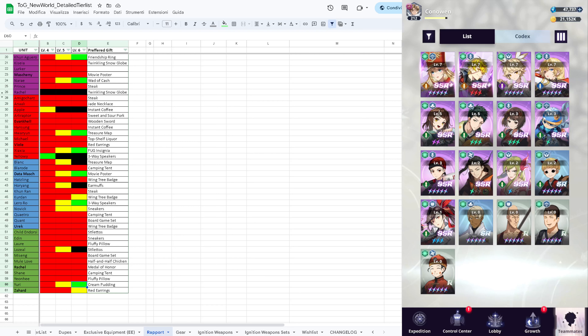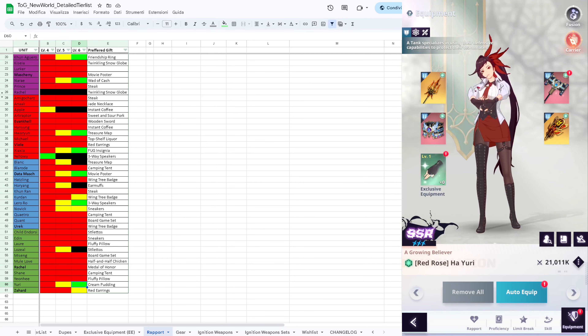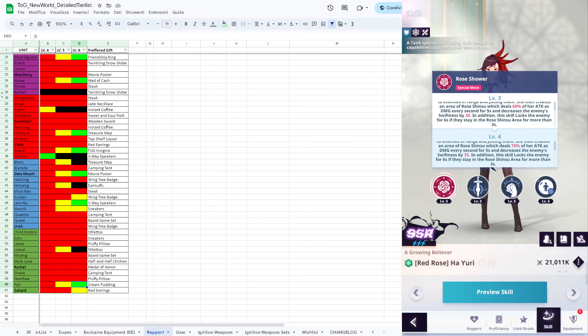Yuri is a tank but doesn't really tank or deal that much damage. Still, accuracy is a nice to have because it will apply a swiftness debuff to enemies hit by her skill, which is definitely a nice addition.